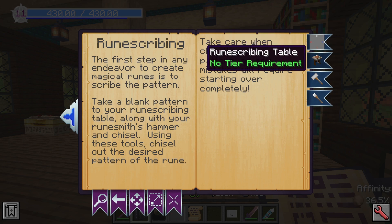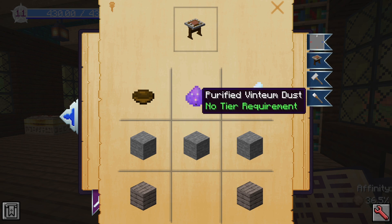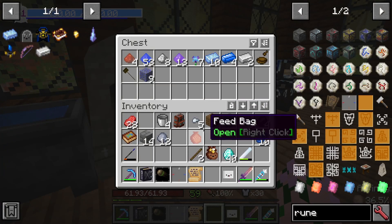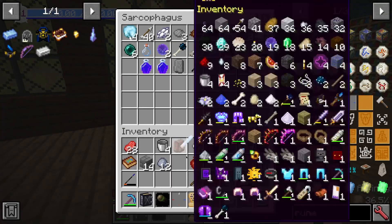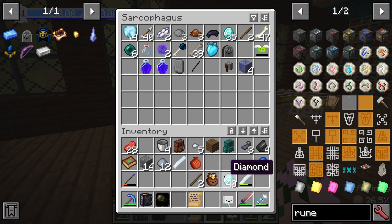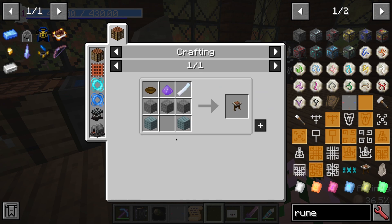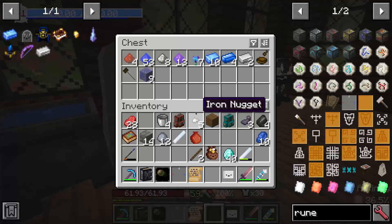I have the unrefined plate, and I want the rune scribe table as well, which requires chalk. Purified vintium dust in a bowl. I shouldn't have thrown out all those bowls. Spare chalk... stone... wood... purified vintium dust. Need more wood.